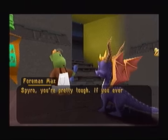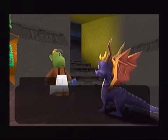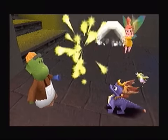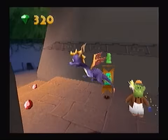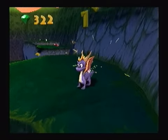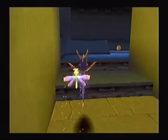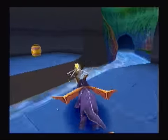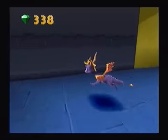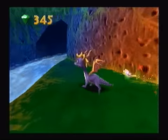Spyro, you're pretty tough. If you ever want a permanent job, we've got a place for you here. For the moment, I want you to have this talisman. There we go, that is our second talisman - the Jade Idol, is what it's called. We now have to get four more, and we will have all of the Summer Forest talismans, and we'll be able to take on the first boss. But let's not get ahead of ourselves. You can actually follow this river to a waterfall that will take you back to an earlier part of the level.